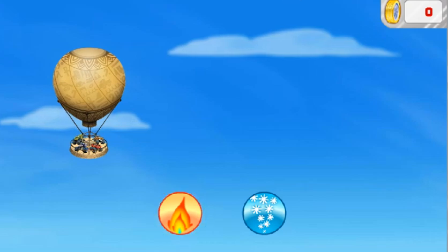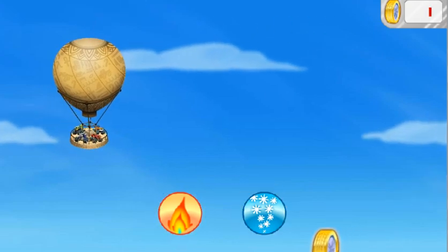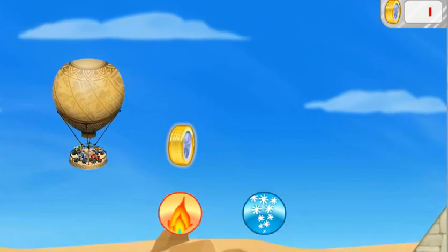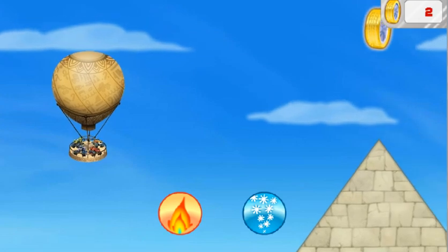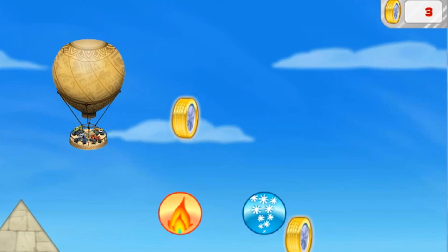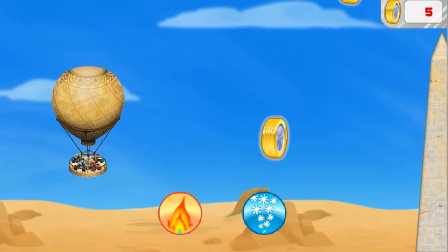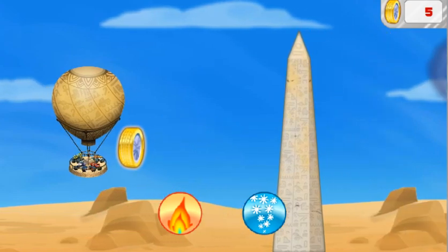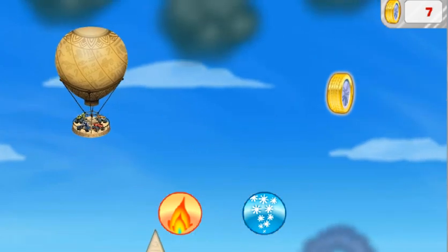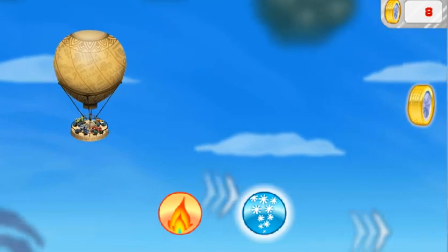Press the hot air button to go up. Press the cold air button to go down. We need to collect as many golden tires as we can along the way to build a blazing speed. Watch out for storm clouds and whirlwinds — they'll slow us down. Hot air goes into the balloon to make it go up.